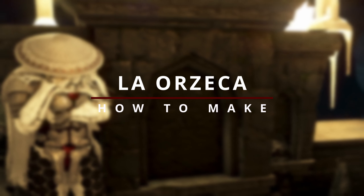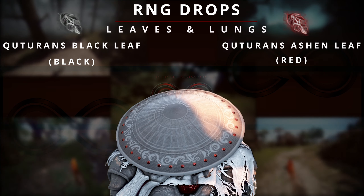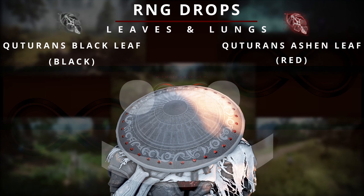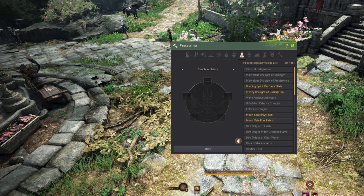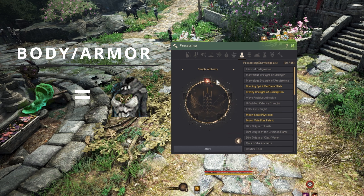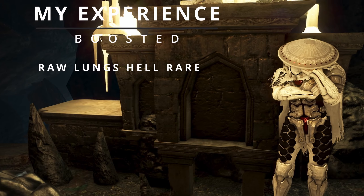First I need to explain how the costume is made. In each of these areas you will either be looking for Kudaran's Black Leaf or Kudaran's Ashen Leaf - red leaf, black leaf. You will need 100 of each of these leaves. Once you get them, use Simple Alchemy in your Processing tab. Black leaves will give you the Left Lung which will help you form your helmet, and the Ashen ones - the red leaves - will give you the Right Lung which gives you your body. You can actually get the whole lungs as a drop from these areas as well, though it is a lot more rare.